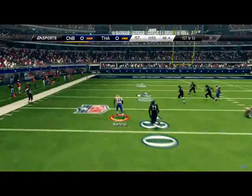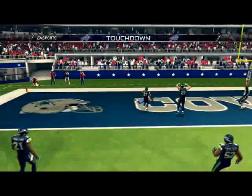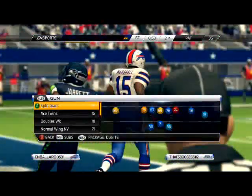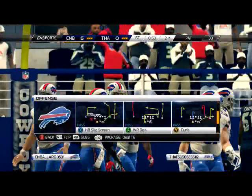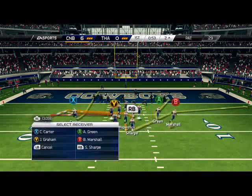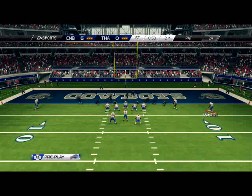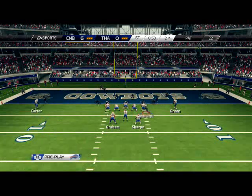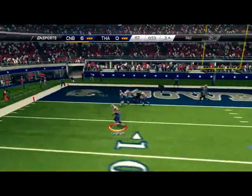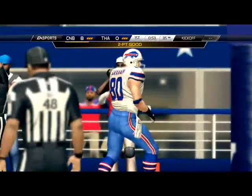We haven't run a whole lot of psycho. Nickel psycho base play, invert two fire. Psycho for some reason just stops the run — I guess it's because it's hard for the offense to identify blocking assignments. Something to do with the AI, but it just for some reason does a really good job against running plays. Tony Romo just got hurt — that's exactly what I didn't want to have happen.